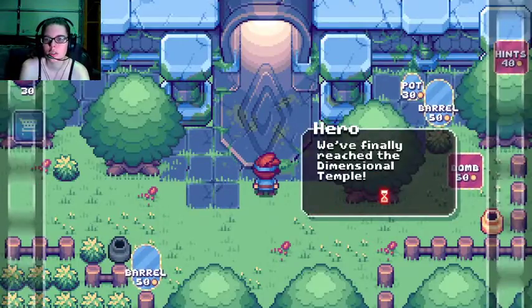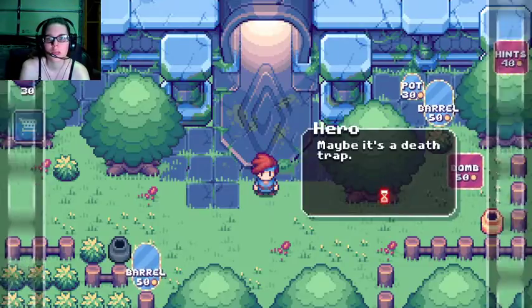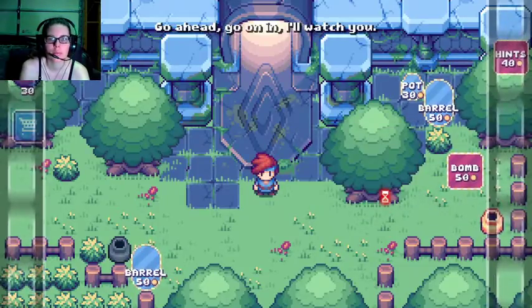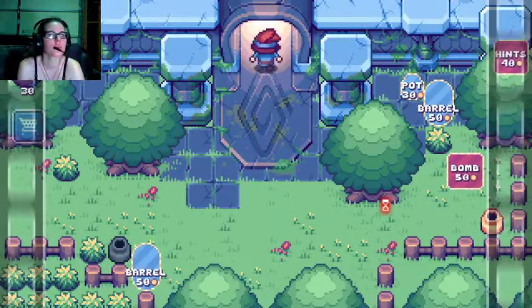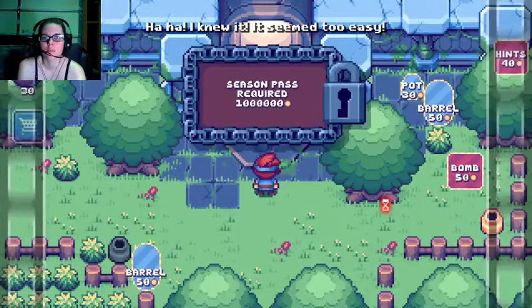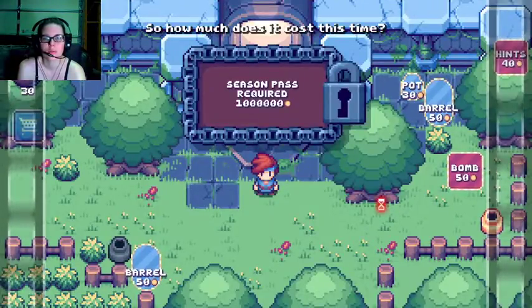We've finally reached the dimensional temple. Wait — the door is wide open? Maybe it's a death trap. Probably. Go ahead, go on in — I will watch you. I knew it — it seemed too easy. So, how much does it cost this time? How much? A million coins? A million coins?